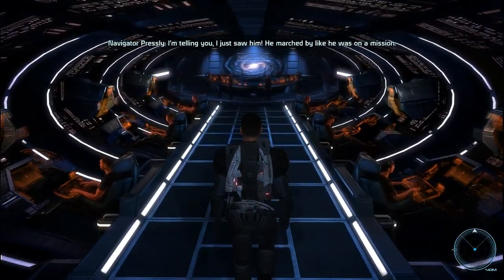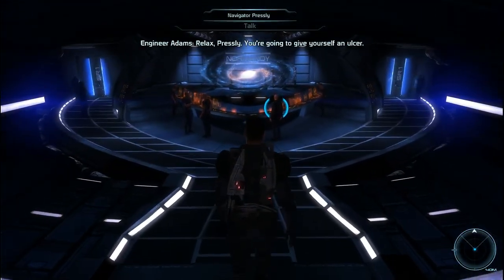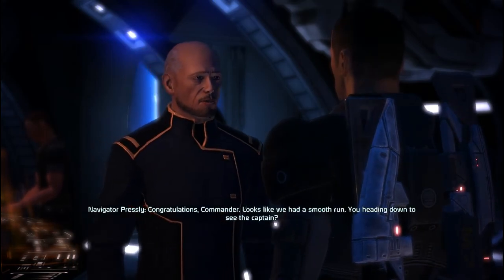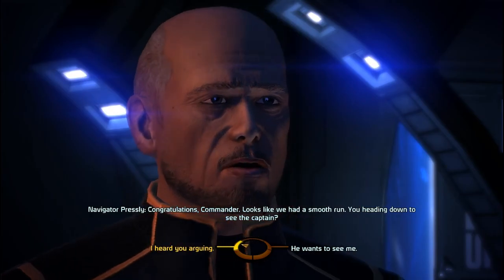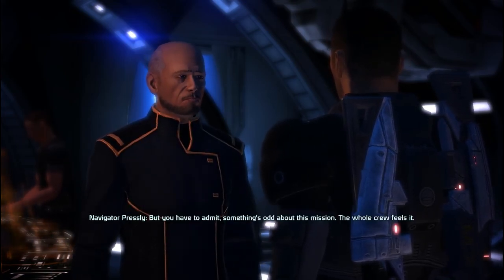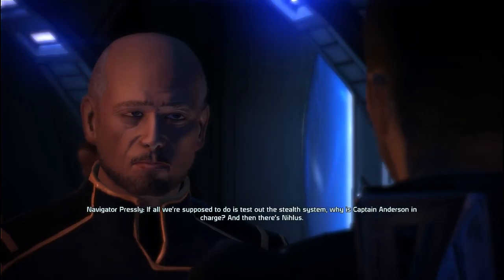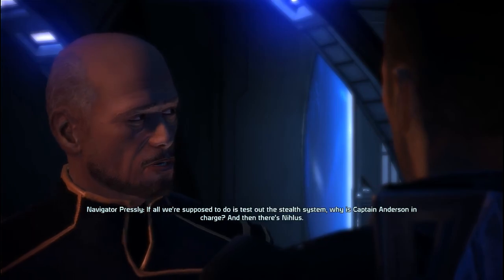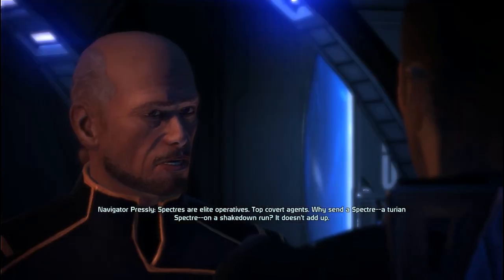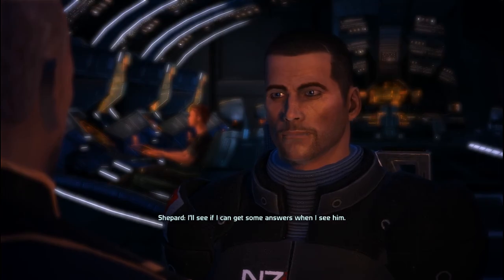I'm telling you, I just saw him. He marched right past me — he was on a mission. He's a Specter, they're always on a mission, and we're getting dragged right along with him. Relax, you're gonna give yourself an ulcer. Congratulations, Commander — looks like we had a smooth run. You heading down to see the Captain? Sounds like you don't trust our Turian guest. Sorry Commander, just having a chat with Adams down at engineering — didn't mean to cause any trouble. But you have to admit something's odd about this mission — the whole crew feels it. If all we're supposed to do is test out the stealth system, why is Captain Anderson in charge? And then there's Nihilus. I'll see if I can get some answers when I see him. Good luck, Commander.